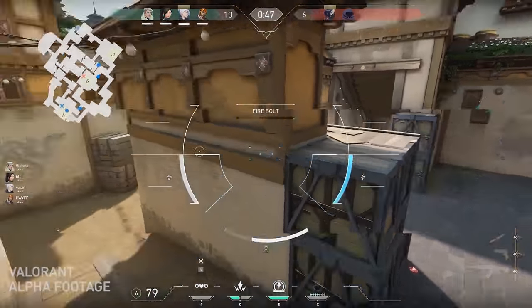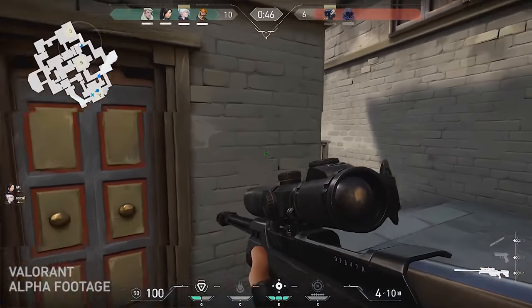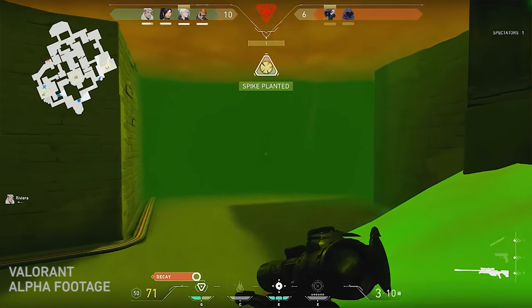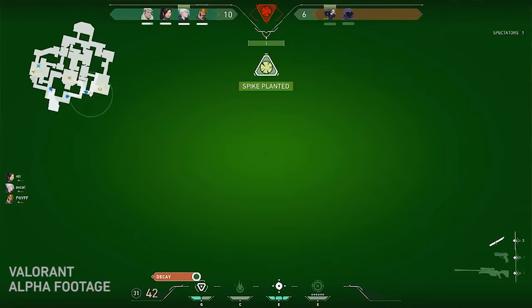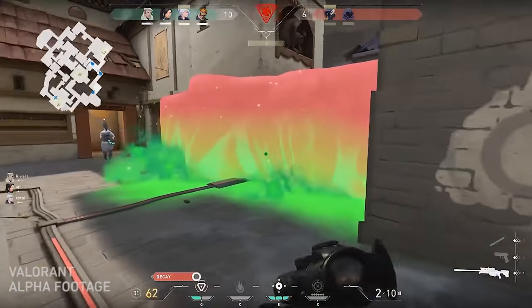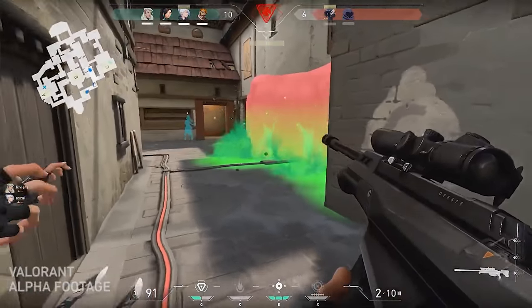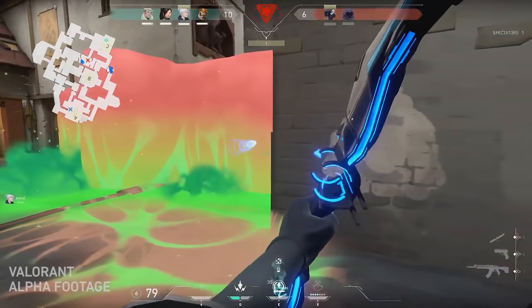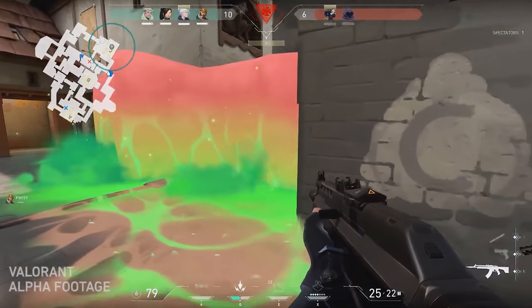Random recoil or spread would introduce an element of RNG that simply doesn't need to be in the game. As an esport, you'd ideally want players to be able to gain mastery over a clearly defined skillset — not spray and hope that RNG saves them. As soon as this game comes out, I'd immediately familiarise yourself with these spray patterns if you really want to succeed.